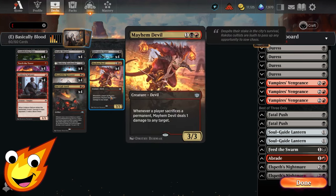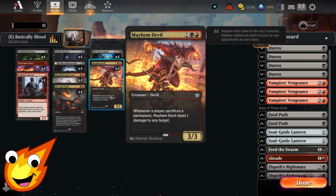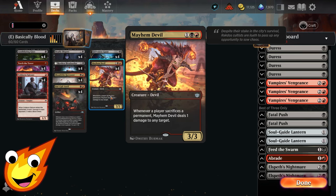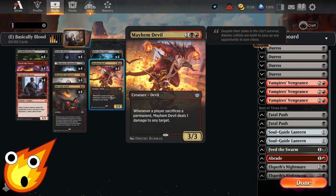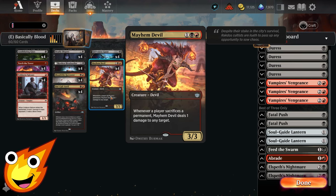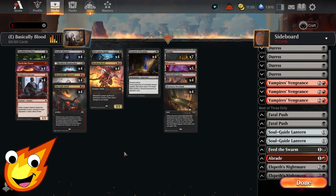In the three-drop slot we're taking advantage of Mayhem Devil — I absolutely love this card. It's a menacing card that pings any target whenever any player sacrifices a permanent. Whether your opponent sacrifices fetch lands or their own stuff for value, our Devil will punish them, and it's hilarious when this card goes off.